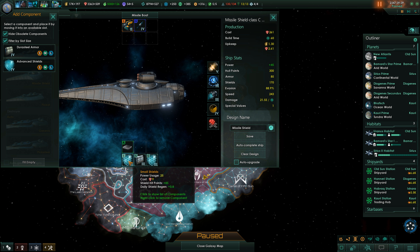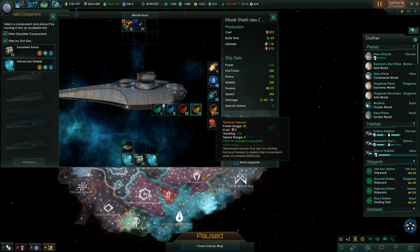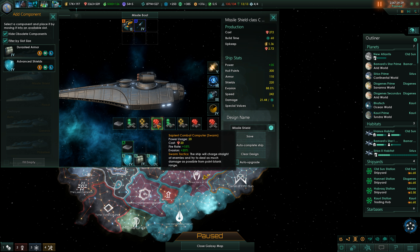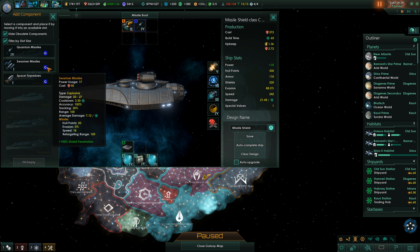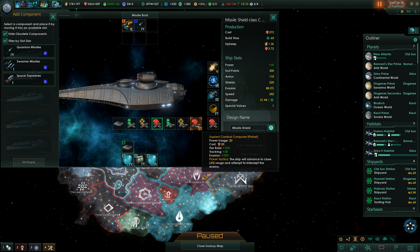Quantum missiles are probably the choice to go for now instead of the auto cannon. We could use the ripper auto cannon, and instead of small shields we'll go for small advanced shields. Instead of the plus steel armor we could go for the durasteel armor, and we have the zero point reactor. We also have the sapient combat computer.